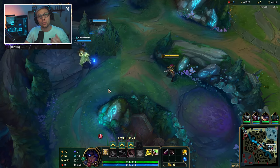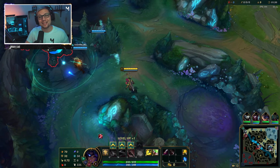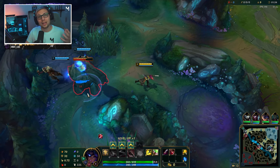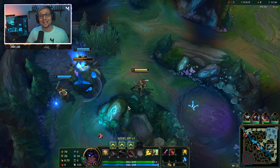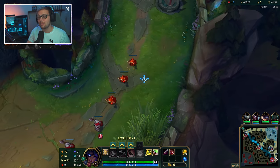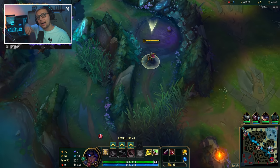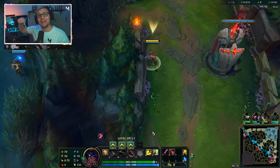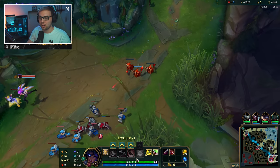For those of you who are new here, this guide is only going to focus on how to play Samira in the early, mid, and late game — basically the decision making and the macro play. I won't be focusing on the combos and abilities of the champion. Instead I've left a link for my other video down below.